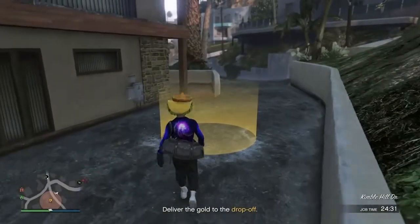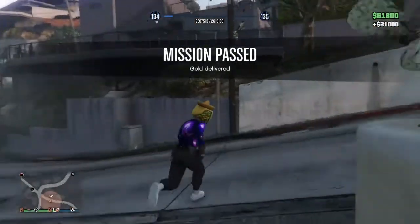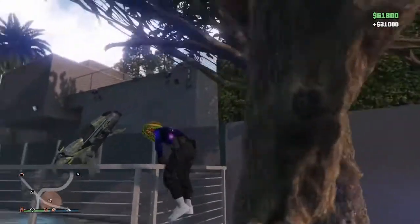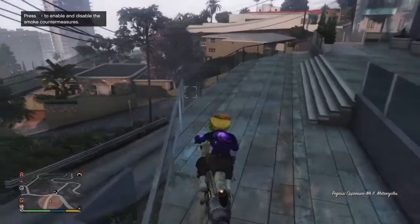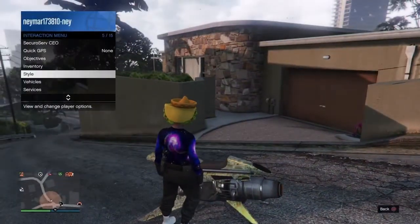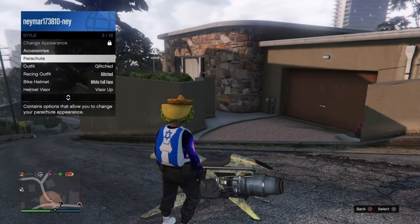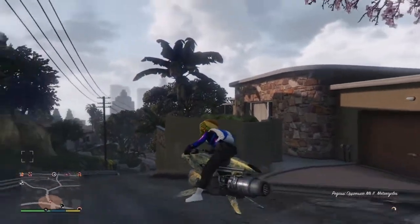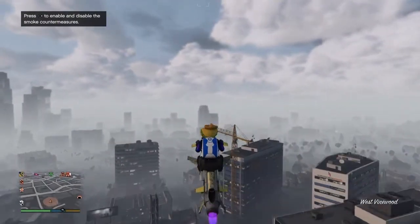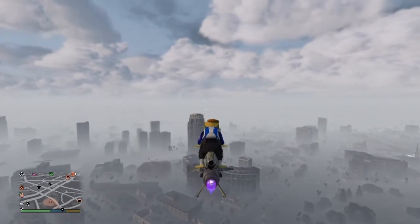Once you reach the drop-off your duffel bag will disappear. Then call in your Buzzard or get on your Oppressor. Go into style, go to your parachute, equip the Israeli parachute bag. Then fly all the way to the mask shop and fly higher above it.